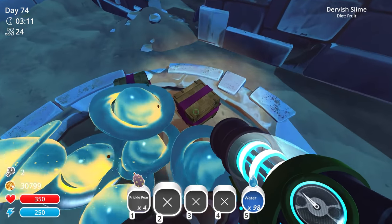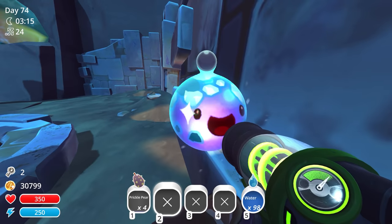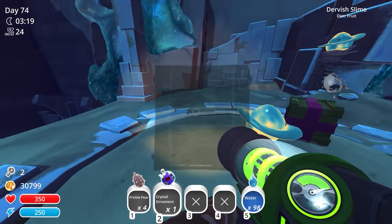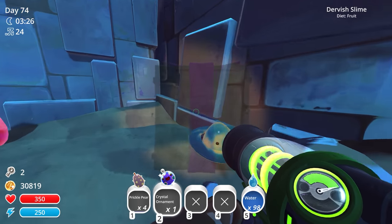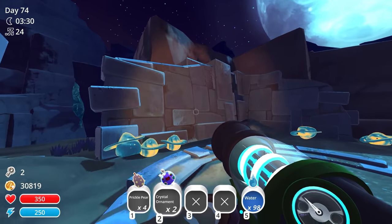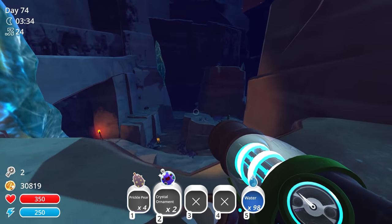We got another slime key! Whoa, more ornaments — a crystal ornament. Pink slime, a little bit of money, and a carrot. Another ornament with the little pink bow — another crystal ornament. At least we're finding these gordos and actually feeding them. We got all three, I assume.